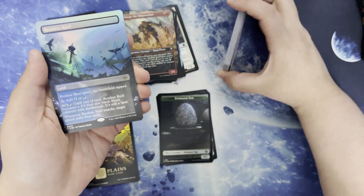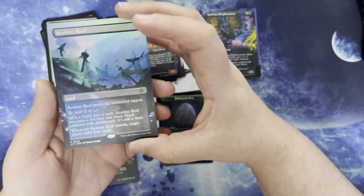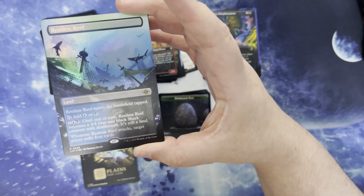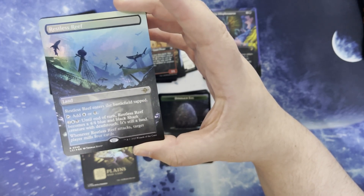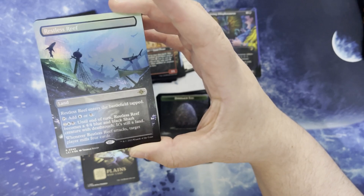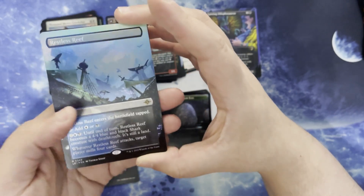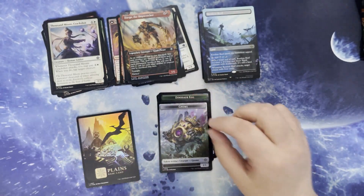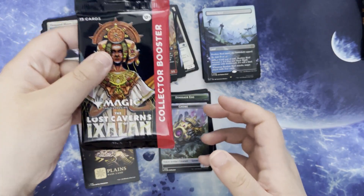We have a foil full art Restless Reef. It's a land, enters the battlefield tapped, taps for blue and black, and for 2 blue and black until end of turn it becomes a 4/4 blue and black shark with deathtouch — it's still a land — and when it attacks, target player mills 4. Gnome and fungus. Next one up.